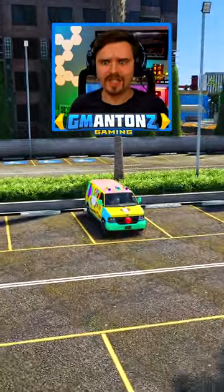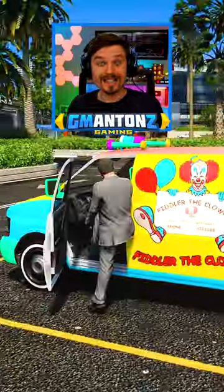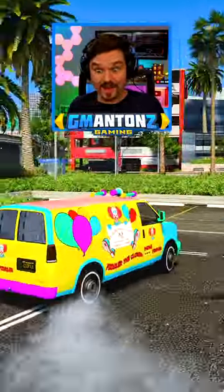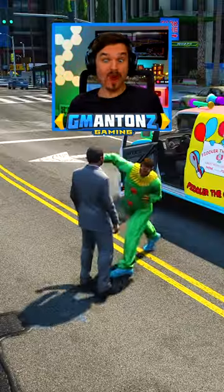Have you seen this clown van before in GTA 5? Sometimes you'll find it parked right here in this lot, and it's unlocked so you can get into it and drive away! But then, a few seconds later, a clown will run up to you, pull you out of the car, and try to fight you!